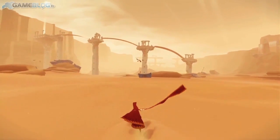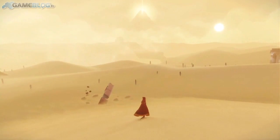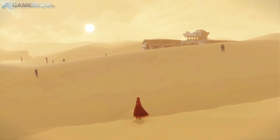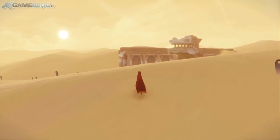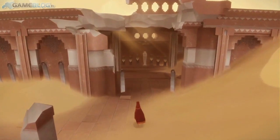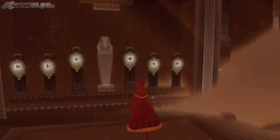Dès que tu commences, t'as un rayon lumineux au fond du désert où tu sais qu'il y a un truc là-bas, donc t'auras tendance à avancer tout droit, gravir les premières dunes et aller jusqu'à cette première scène un peu puzzle. Mais si tu décides d'aller plutôt vers la droite, tu vas trouver des ruines dans lesquelles il y a un certain nombre de pièces activées, et une première scène cinématique.